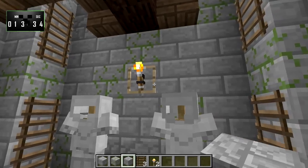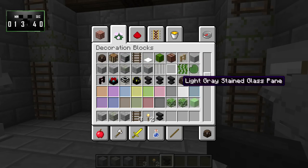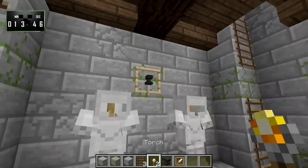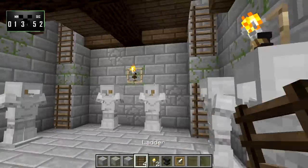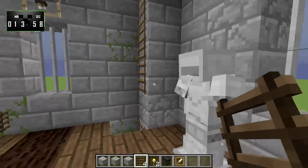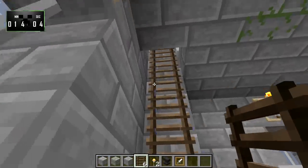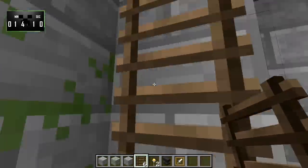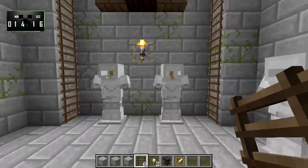We also knocked some torches and item frames off the wall too. So that one needs a torch, that one needs a torch — I'm surprised the item frame actually stuck around. I'll just kind of fix the ladders. Ladders over here need fixing as well. I think those are all good now. Our torches in here remain safe. Let's head up to the top — looks good up there, looks good down here.